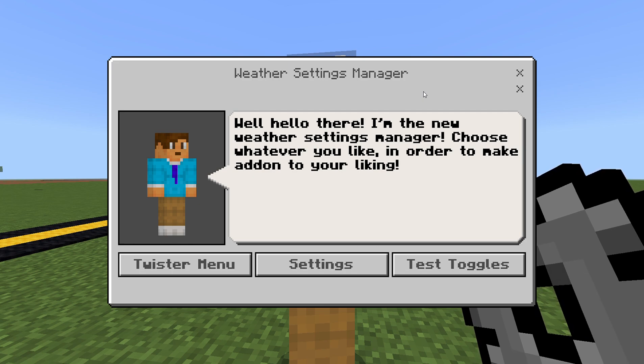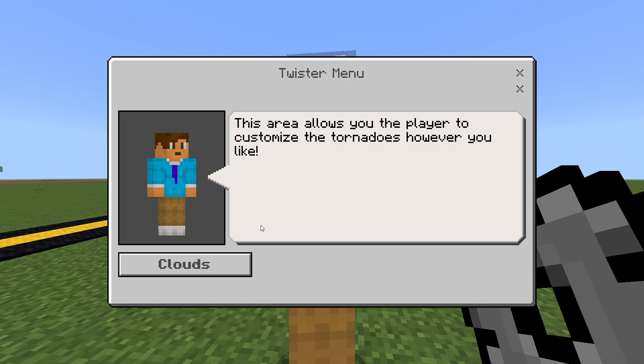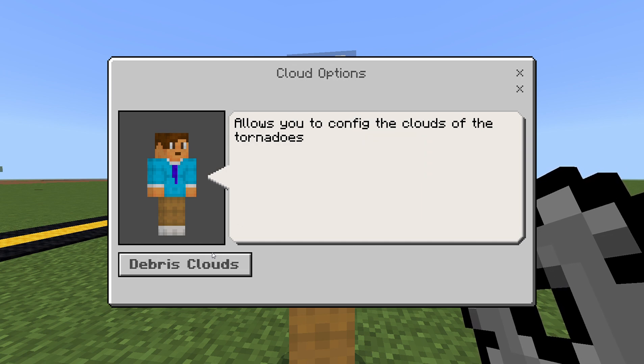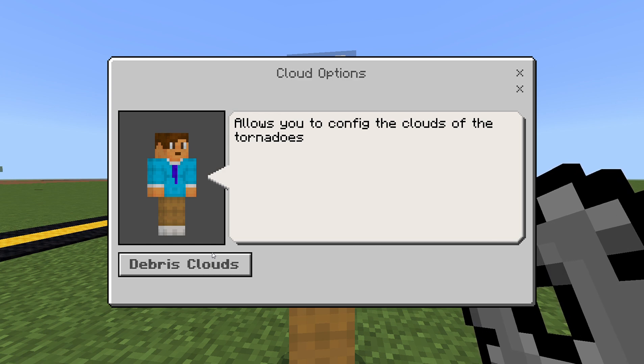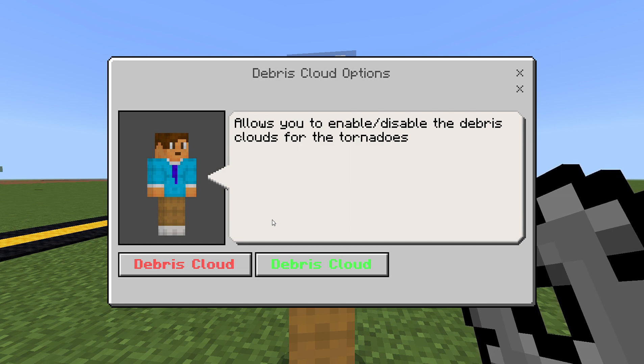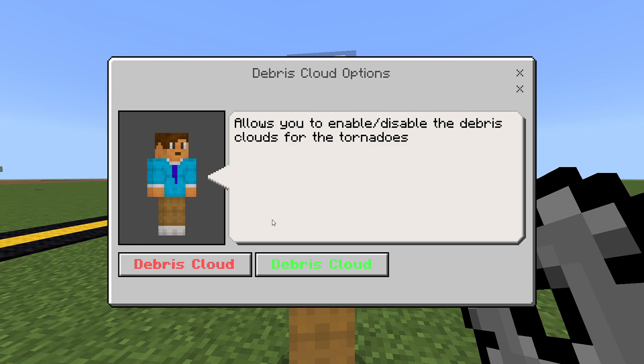If I go to the twister menu, it says 'This area allows you, the player, to customize tornadoes however you like.' Down here it says 'Clouds' — I go to Clouds and it says it allows you to configure the clouds of the tornadoes' debris clouds. We can turn that off or on, and it does work.